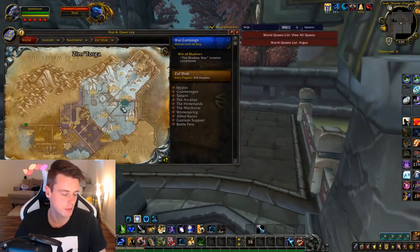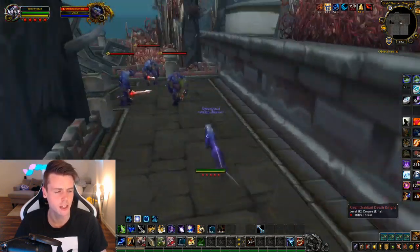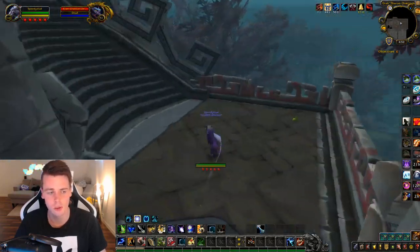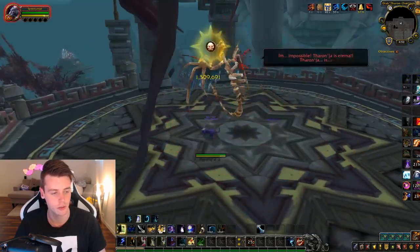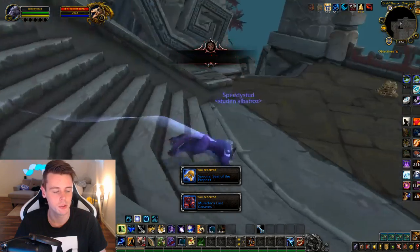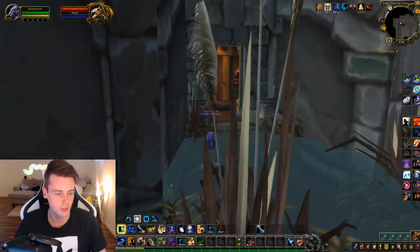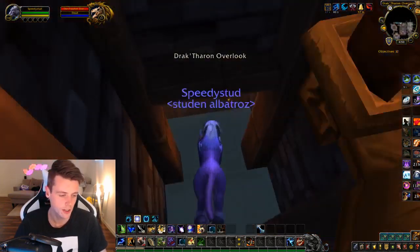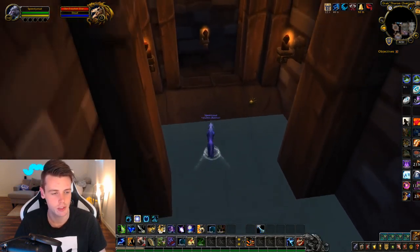You might have noticed I skipped the second boss. That's because the second boss summons a lot of waves of mobs that are not lootable, and it just isn't worth the time — it takes ages for the boss to finish summoning them. So I wouldn't suggest doing that. Once you kill the last boss, just jump down, jump down again, jump down even more until you're out, then reset the dungeon and rinse and repeat. It's really simple.